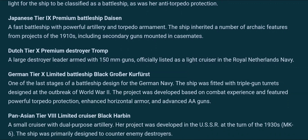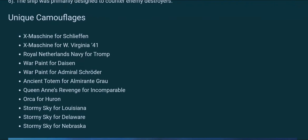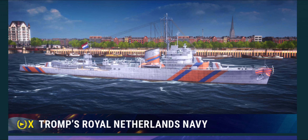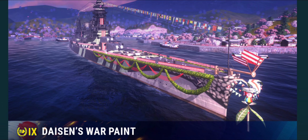We get a Black GK and a Black Harbin, plus unique camos. The camo for the Schlieffen and West Virginia are purely aesthetics. The Trump's camo looks actually nice — I like it. Can't quite see if these are single or twin guns, but if they're twins that would be 650s.